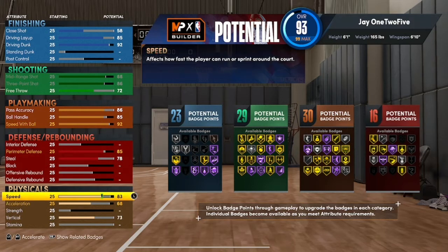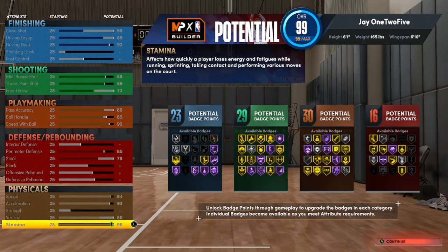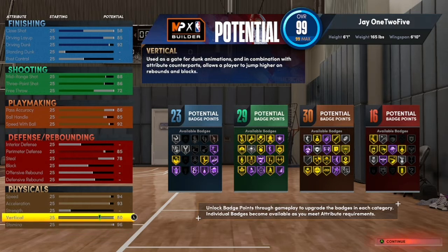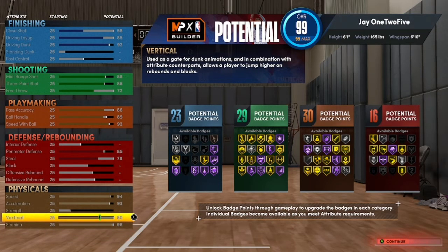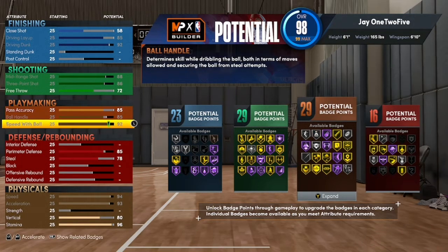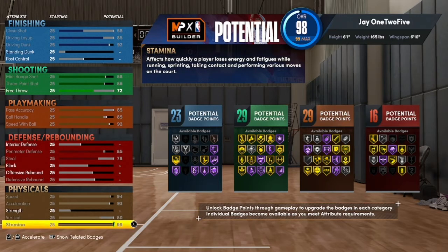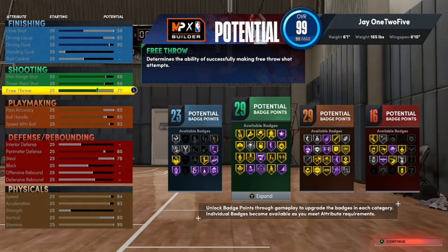This is kind of similar to my own Best Gary build — it was like my first next-gen video. One thing I would do is take a couple ticks off some stats and throw the bird up to 85 if you like.